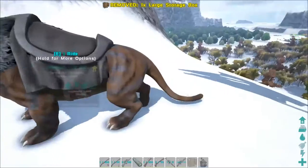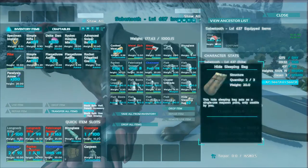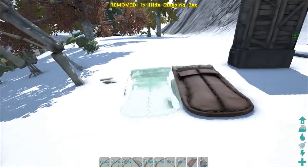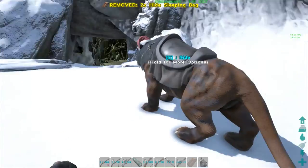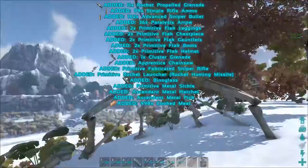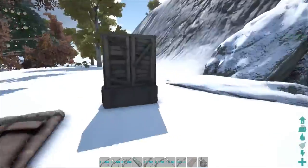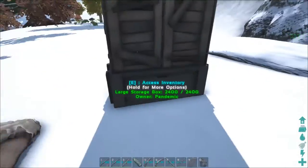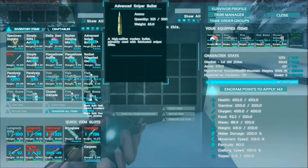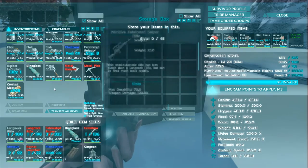We'll keep the meat and do the sleeping bags next. This is what I do to get ready for every cave — throw a couple sleeping bags down. Usually I do three but I didn't bother to make any new ones. I just realized I could leave the stuff on the quetzal, but I like to set up a storage box. Let's go ahead and get the ammo and whatnot separated out.